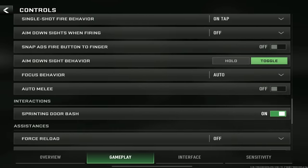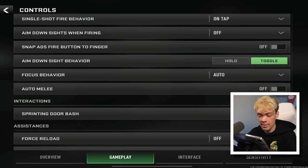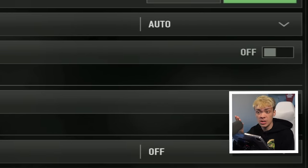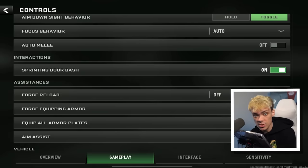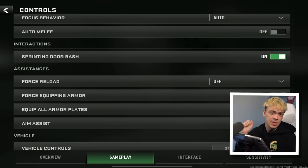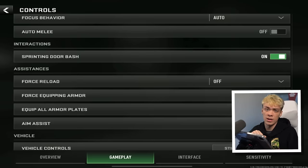Focus behavior: I actually like to use auto. When you're sniping and holding your breath, you could have a button for that, but there are so many buttons in the game already, so I'd rather just have the game focus for me. Auto melee: some people say this is really broken because it has a ton of uses. I play with seven fingers so I have a separate finger just for the melee button, but if you're playing three to two fingers, turn auto melee on — sometimes it's pretty good.